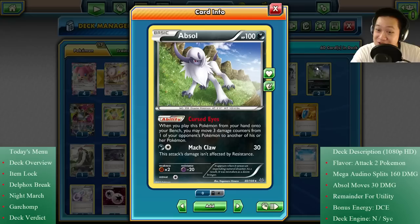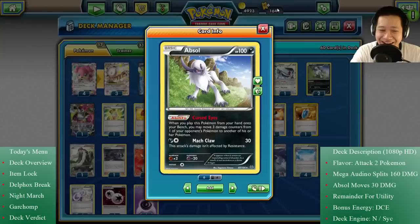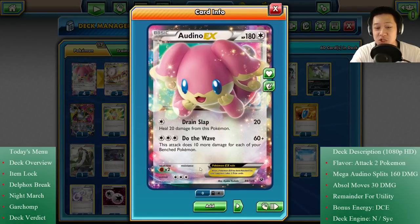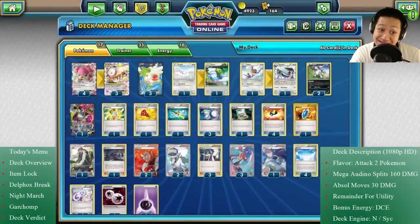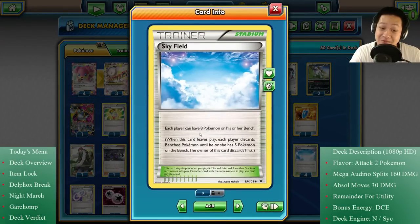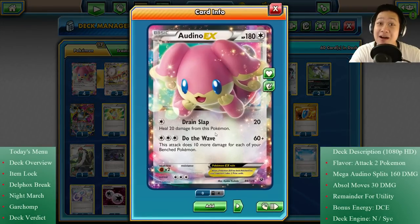I couldn't put the whole line in so I use this instead. Audino itself has Do the Wave: the more bench Pokémon that join in, the more damage it does — 60, and with a full bench of five Pokémon, 110. It can pretty much do a symphony of its own. With Sky Field you could have eight instead of five, so three more Pokémon — 110 goes to 140 for three energies, no penalty whatsoever, as long as you get those bench Pokémon down.